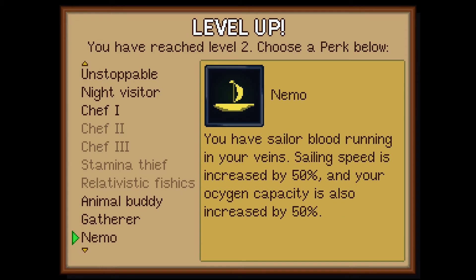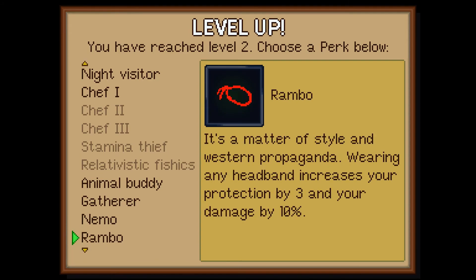Nemo. You have sailor blood running in your veins. Sailing speed is increased by 50% and your oxygen capacity is also increased by 50%. I really want to see the deep sea diving — how exciting is that?